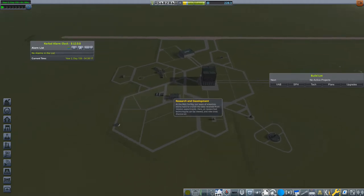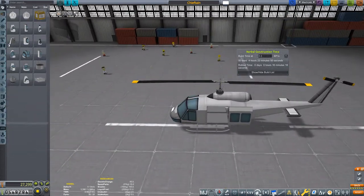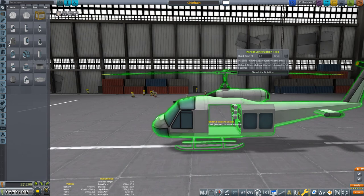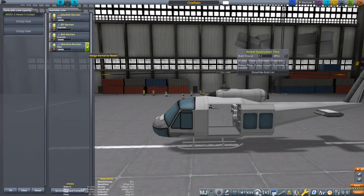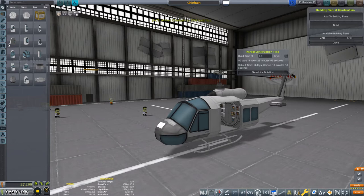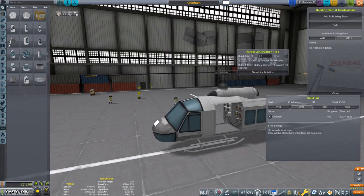I did some more research in the R&D, so let's go into the space plane hangar again. We actually did autosave the helicopter, so we can just fly it again. Let's see if there is any fuel capacity left. Yes we did — so we can select Valentina Kerman, and this time Bill Kerman. Build it — maybe two of them. Let's build that one, and again time warp 50 days ahead.